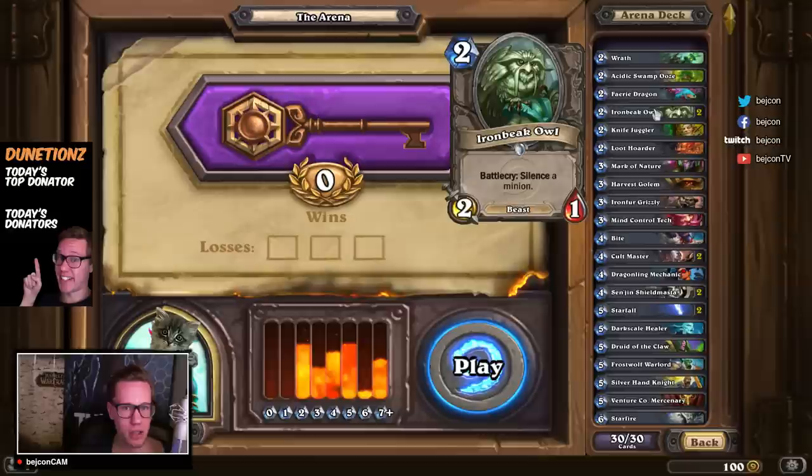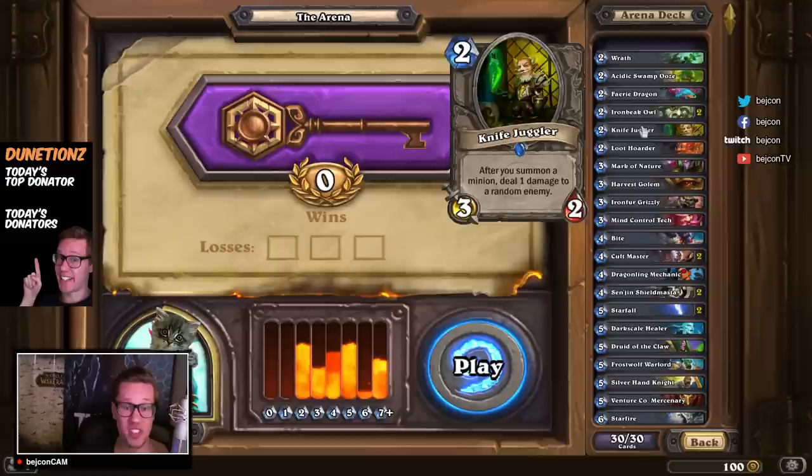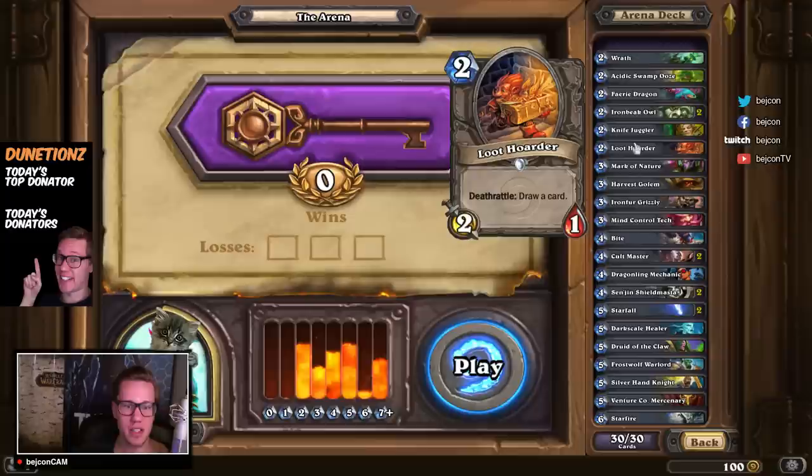We have a Knife Juggler — also an amazing two-drop. We have the Loot Hoarder, which I would say is in one way better than the Novice Engineer, now that it's been nerfed to a 1/1 instead of a 1/2 — or perhaps a 2/1, I can't remember.